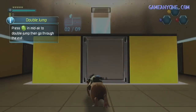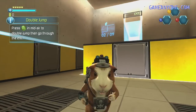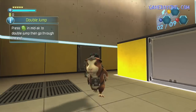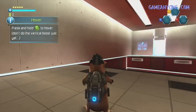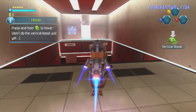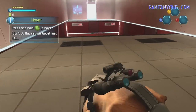We are a pretty damn cute guinea pig, just saying. We got some... sweet. We are a gerbil with a rocket back, y'all. I don't know if it can get any cooler than that. Alright, so AA is double jump. Press and hold the jump button to hover. Don't do the vertical boost just yet. Sorry, I couldn't resist. I know it told me not to do the boost yet, but I had to.